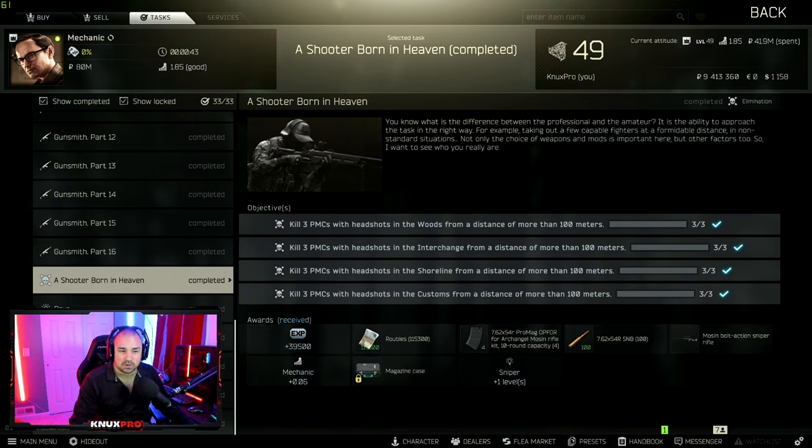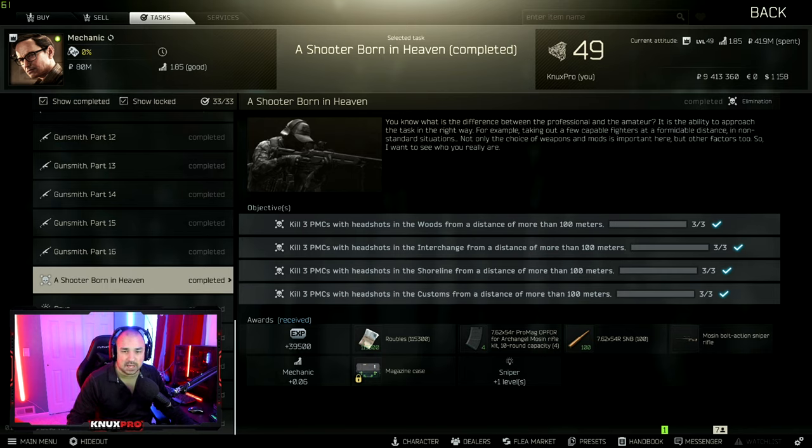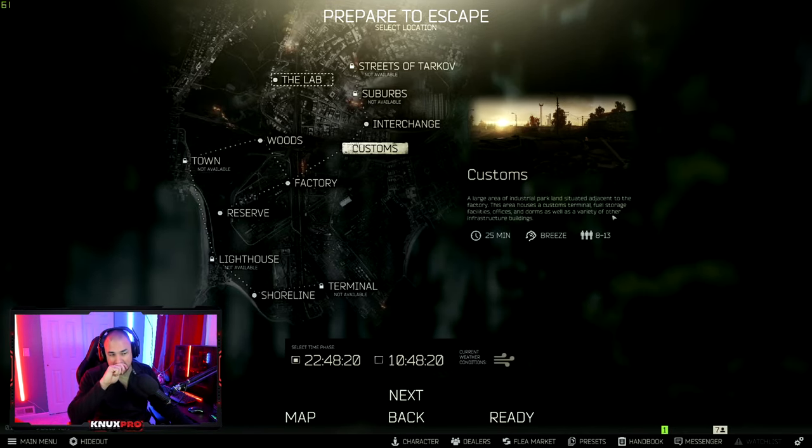This is going to be an in-depth video so I'm only going to focus on one map, and depending on the success of this video I will do guides on the other maps — so this map will just be Customs. I'm also going to show you how I completed this quest the last two wipes. A lot of other streamer guides just say 'hey, go to the spot and shoot a guy,' and I feel this quest deserves a more in-depth look. I'll put a timestamp on screen and in the description so you can skip to the physical locations.